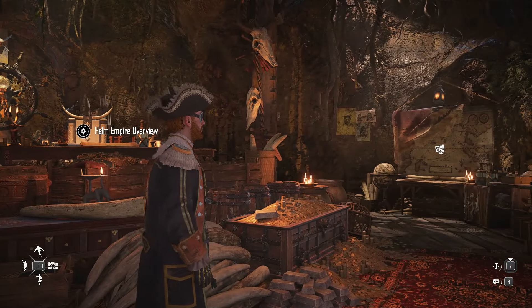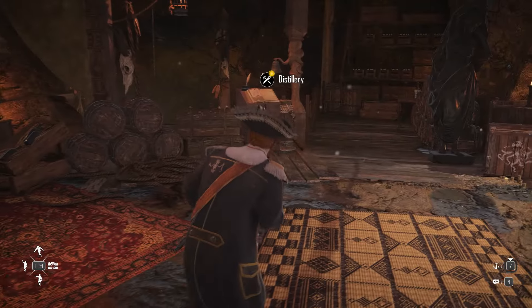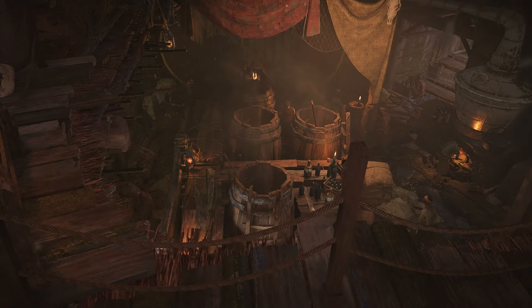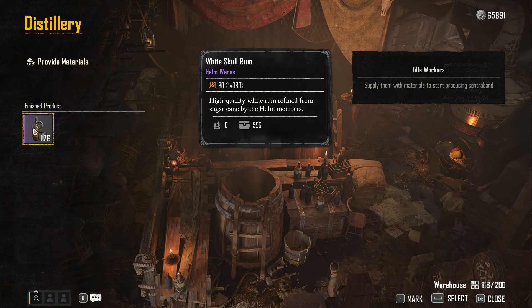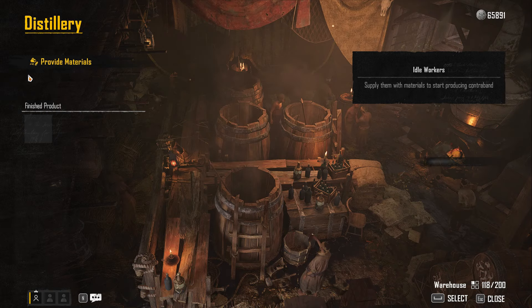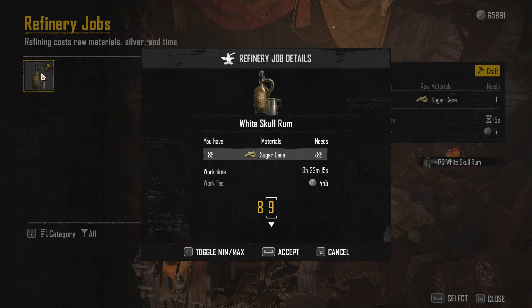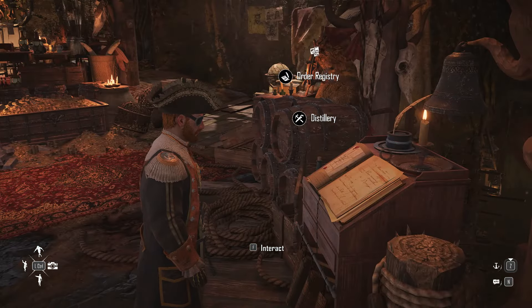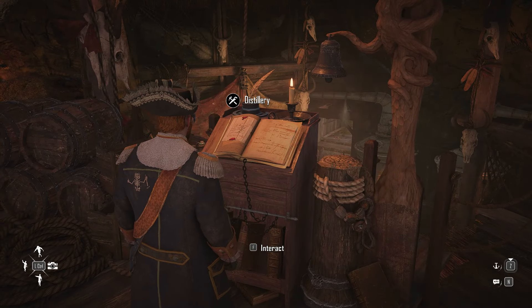From your smuggler's hideout you'll basically be running all of your helm operation. The first place you'll really do a whole lot of anything is your distillery. This is where you'll turn raw materials into liquor — in this case rum. So you're turning sugar cane into rum, and when I saw that I was like okay, I'm on board with you. We're making this and I'll be able to profit from it.